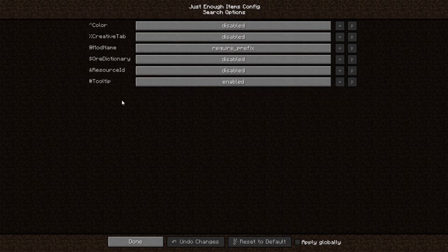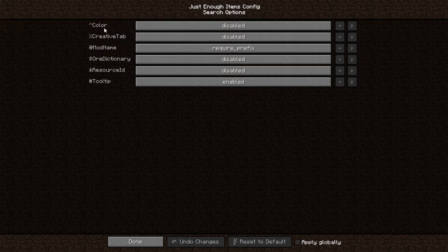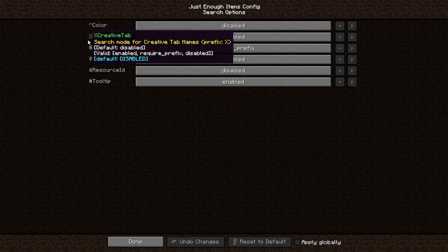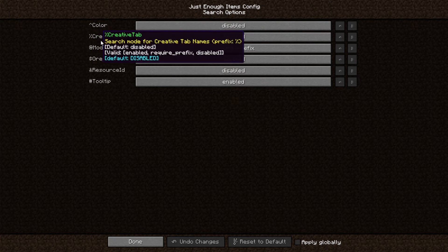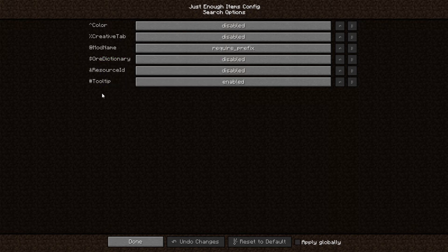If you go to search options, these are all the ways you can filter. If you use the caret (^), you can search by color — disabled by default. The percent sign (%) searches by creative tab. The at symbol (@) searches by mod name. The dollar sign ($) searches by ore dictionary. The ampersand (&) searches by resource ID. And the hashtag (#) searches by tooltip.